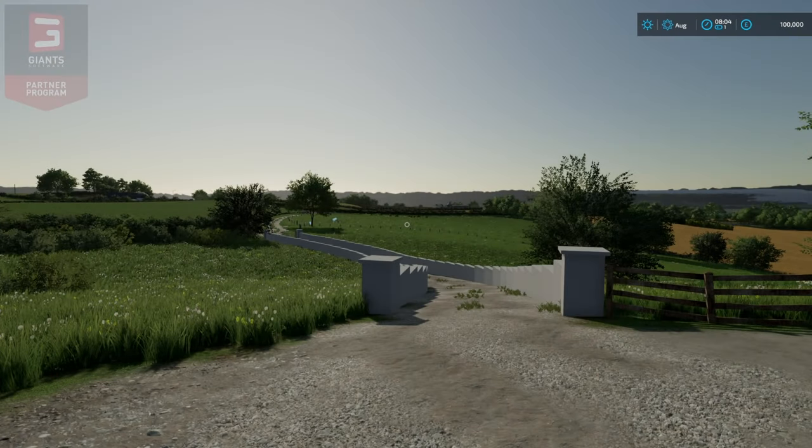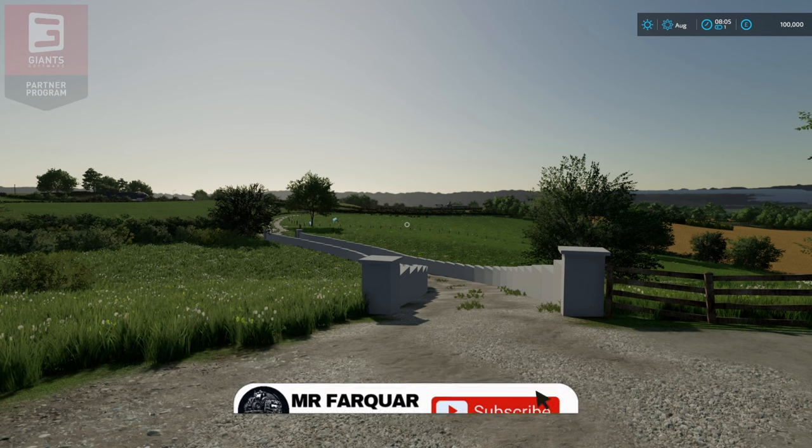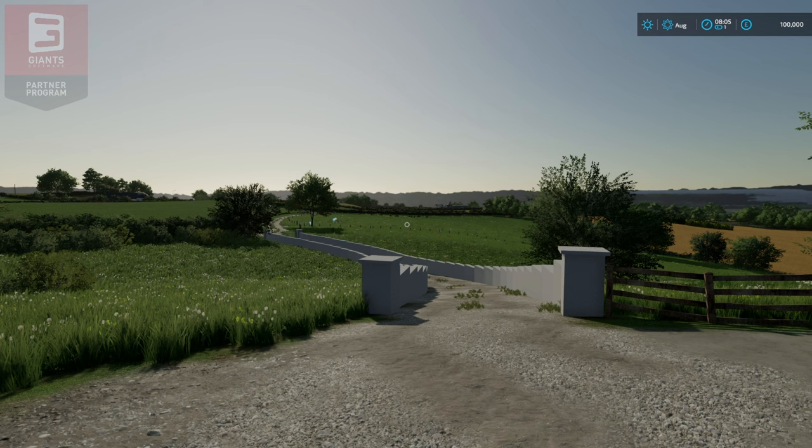Hello and welcome to this early access first look map tour of Lady Hill by FS Landscape. Lady Hill is a real location in County Antrim, Northern Ireland, just north of Loch Neagh. This map is mostly rural Irish farming with not much in the way of factories or productions, but it does have two large buildable areas to make your own.